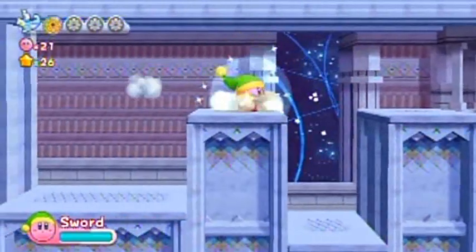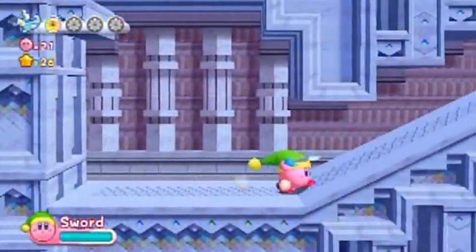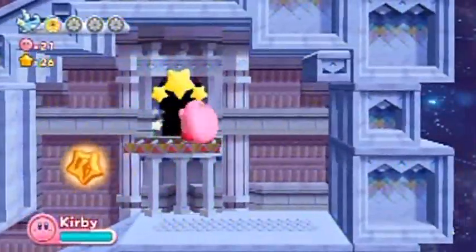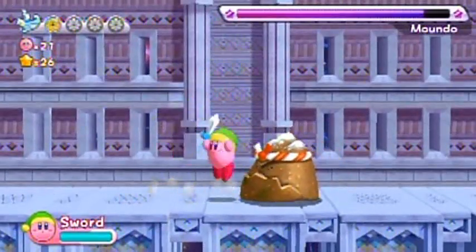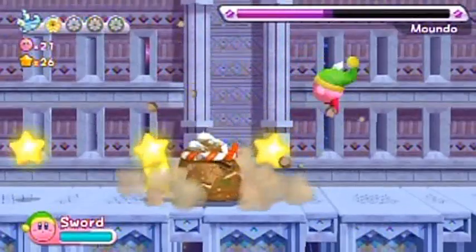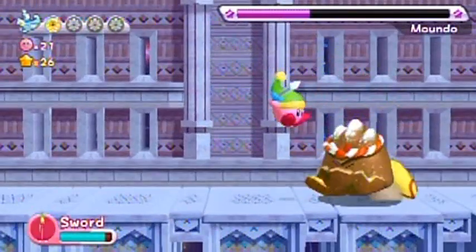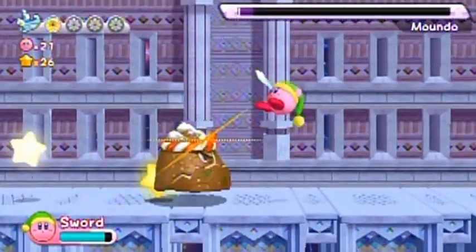Oh, King Dedede music — a King Dedede remix. I should say I'm going to take the sword — sword's a little swifter than the spear. It's Moundo! Yeah, the sword will be better for him because I can combo attack him in midair as he's coming towards me, and this is a lot of damage per swipe. I'm sure I'm going to be needing the rock for the future area, so do not forget to take the boss power. Take all boss powers as they come, never forget to, and you'll be able to get all the energy spheres in a level.